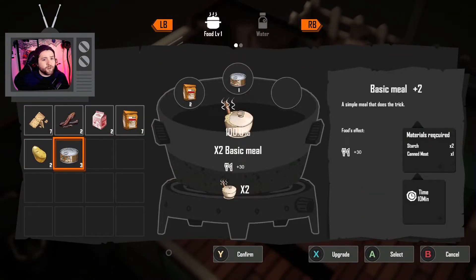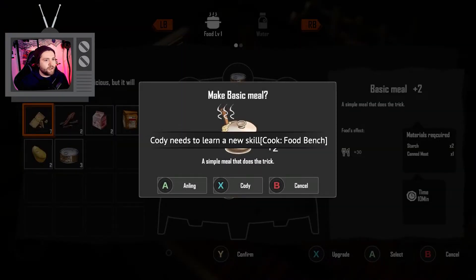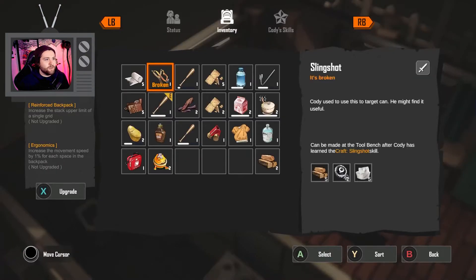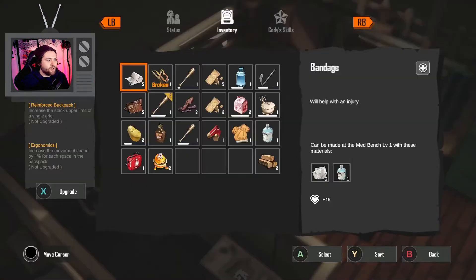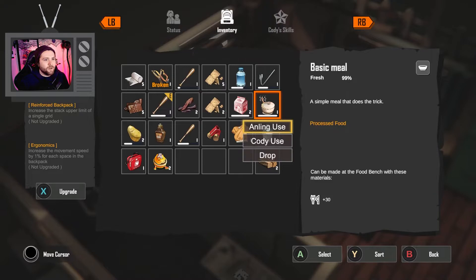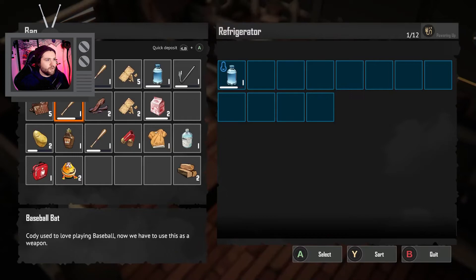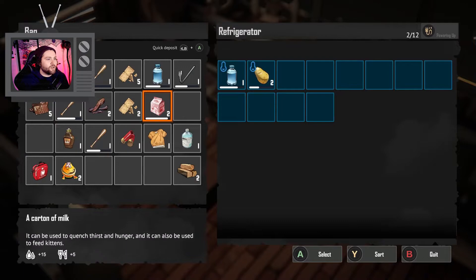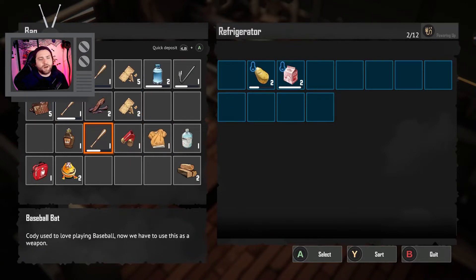Let's go ahead and confirm this. What do we need to upgrade it? A lot of stuff. Can Cody? Not yet. Cody, come learn how to cook. Awesome — we got some more meals. Let's go ahead and have both Cody and An Ling eat one. That gets our hunger up pretty high, which is good. It looks like the potato actually spoils pretty quickly, so let's store all those. Let's store all of the milk and take out the water.